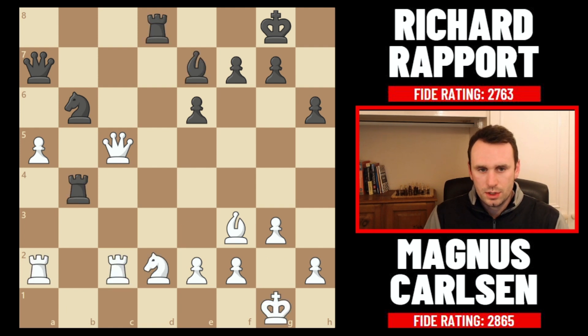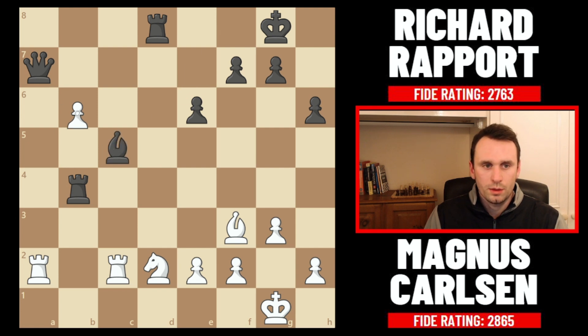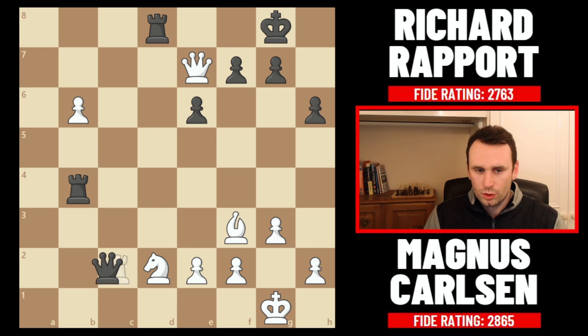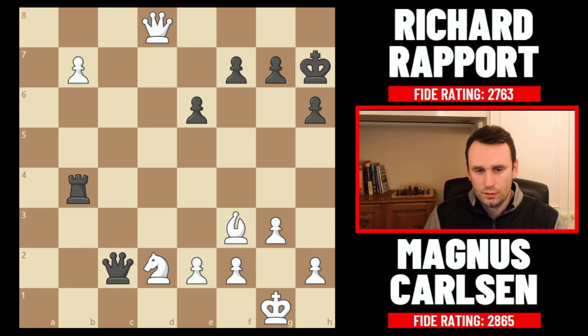Coming back to this position — instead of taking on d2, Rapport goes bishop to e7, counterattacking the white queen. But a really simple way for Magnus to finish the game: pawn takes on b6. He's a whole piece ahead. If you take the queen then we just take here — a piece ahead plus the pawn is going through — or you're losing another piece. And if you play as we saw in the game, queen takes on a2, then Magnus simply takes this bishop on e7. Rapport took the rook on c2, Magnus took here with check, king h7, and pawn to b7 was the final move of the game. This pawn's unstoppable — the position is dead.